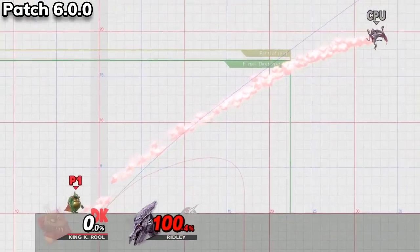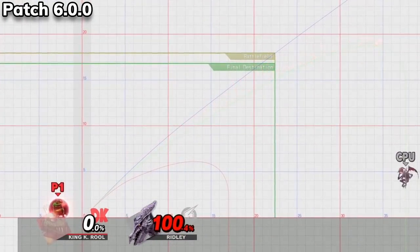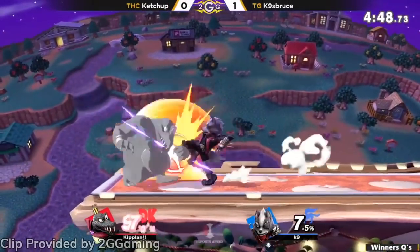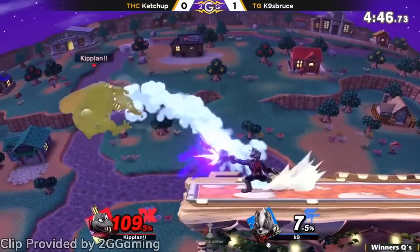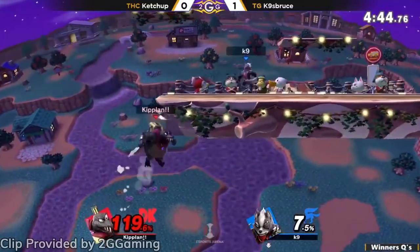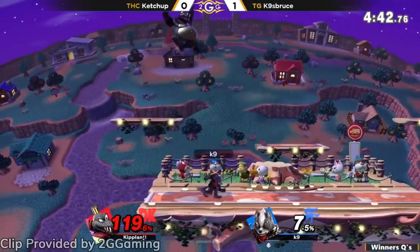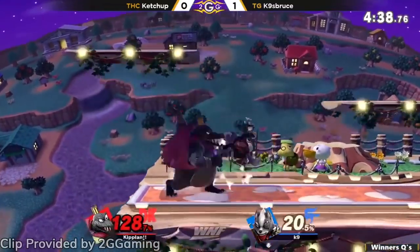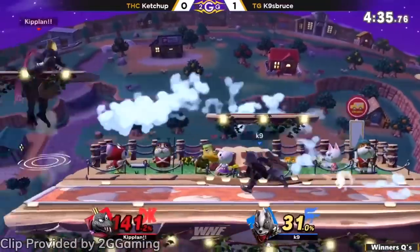Lastly, King K. Rool can now act quicker out of his counter, which now has longer range and a larger high damage range as well. King K. Rool is probably the character I have the least hope for climbing out of the depths, even with how hype people were for the character coming into the game — he really hasn't seen much of any competitive play, and I'm not sure if any of these buffs will be able to change that.